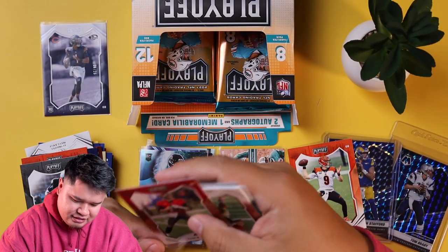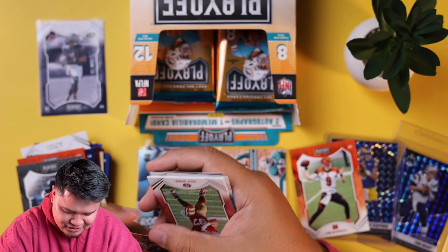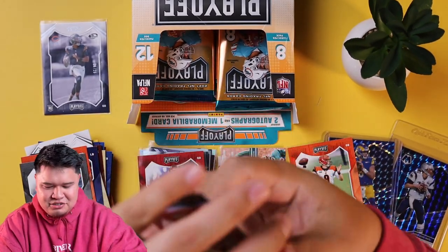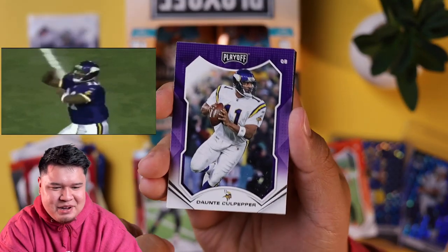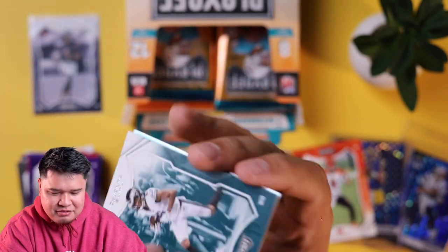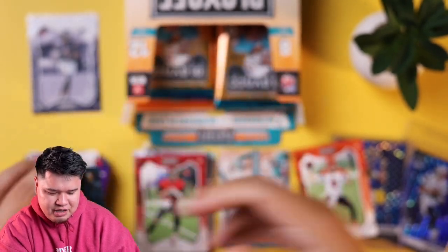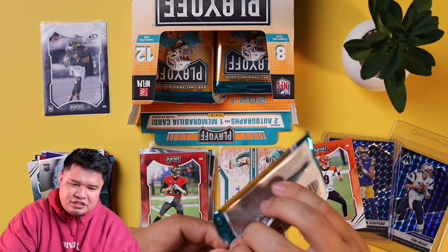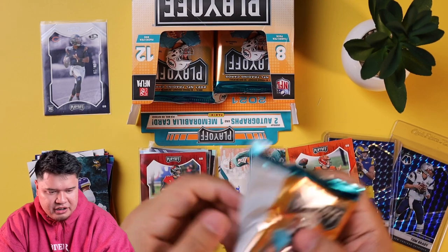Tom Brady — let me sleeve you up, GOAT. Tom's retiring. Nick Bosa here. Dante Culpepper — love Dante Culpepper, he used to throw bombs to Randy Moss. Devontae Smith rookie, very nice. Rookie wave Kellen Mond — future starter of the Vikings, maybe. Kirk Cousins I feel is going to get an extension. We still need one more autograph and I'm looking for a couple more numbered cards. Hopefully we hit another Contenders card — Trevor Lawrence out of 10 would be crazy.